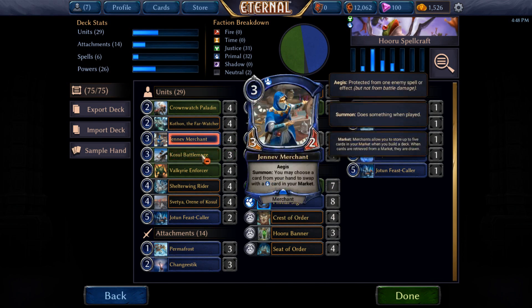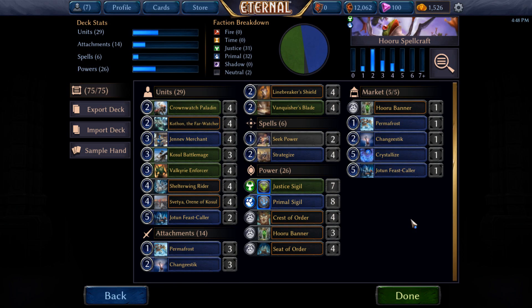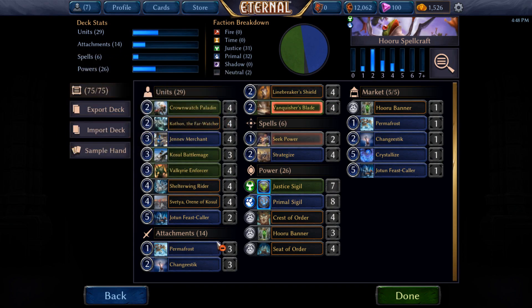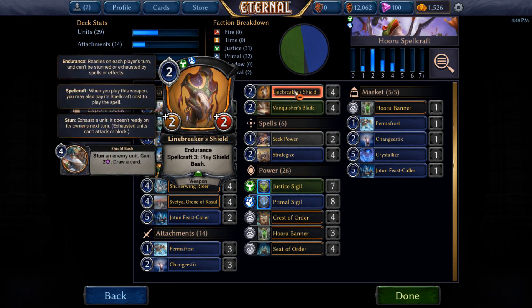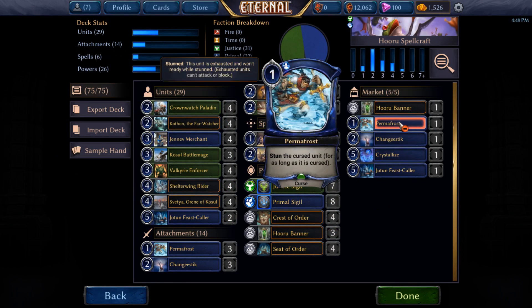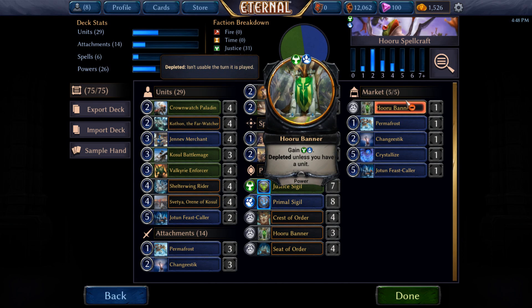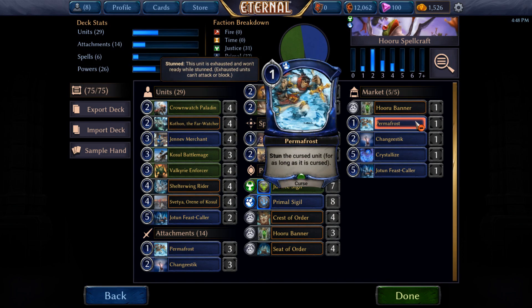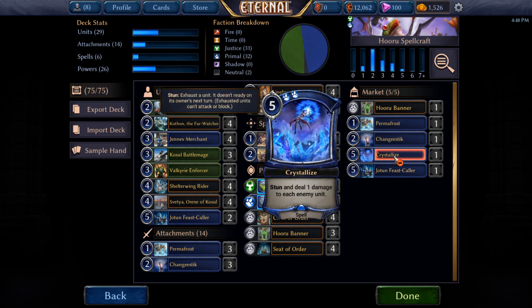We also have things we should go over in the market. We have another Change-a-Stick in the market — it's an easy card for us to get, and it's the best equipment I think we can put in there with the Geneve Merchant, though possibly we want Linebreaker's Shield. I just feel like flying is often a little bit more relevant. I like having a banner in there if possible, because there are always those games where you're stuck and need to land a Feastcaller or a Svecha and just need one more power. Permafrost as another removal spell is obviously great. The big game card in the market is Crystallize — stunning each unit and dealing one damage to them. If your opponent doesn't have any Endurance, this card just wins you the game immediately if you have any board presence. It's a really narrow card, so it's a perfect market card for our intents and purposes.